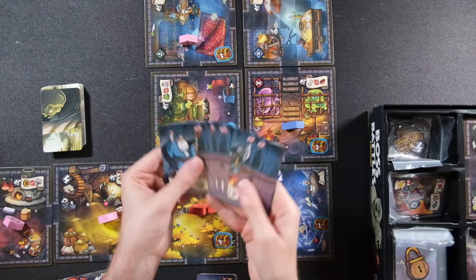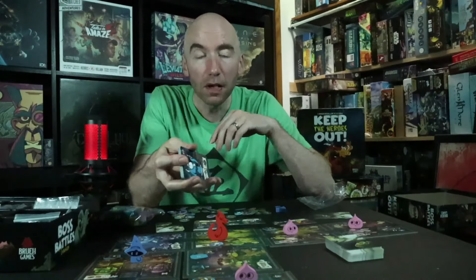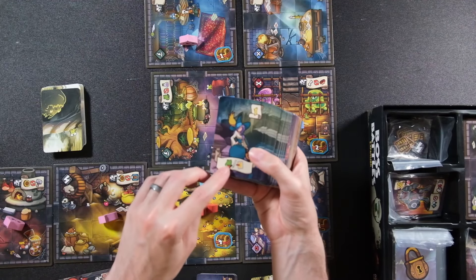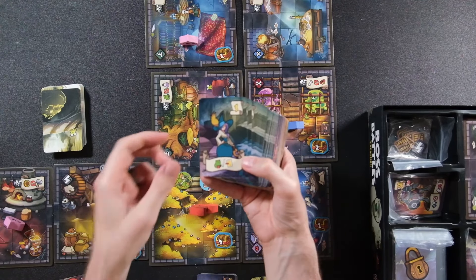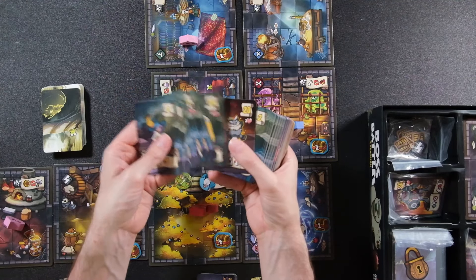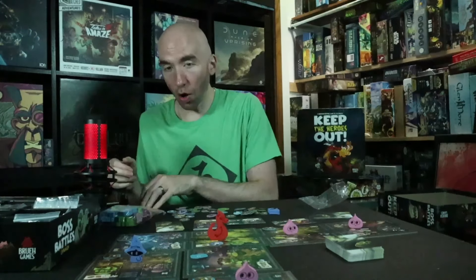The biggest blessing and curse of this is that it can snowball in your favor, or snowball out of control and you can lose very quickly. You play through two rounds — you have a deck of all four regular characters, and the Boss Battle expansion adds rookies. Depending on the scenario there's another deck of cards offering different abilities for heroes that show up. Normally you go through this full deck once, then round two occurs, and if you make it through round two you win.